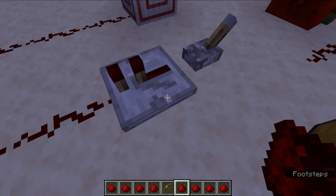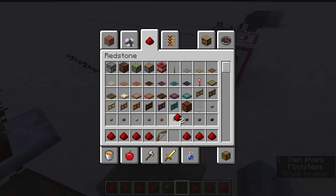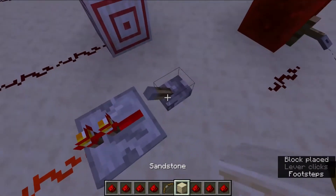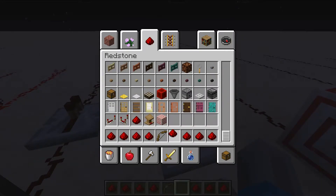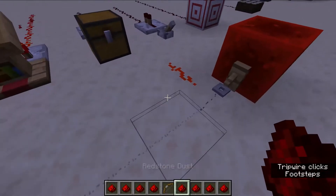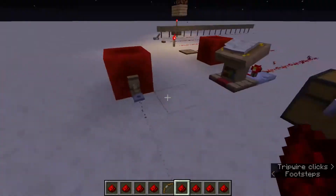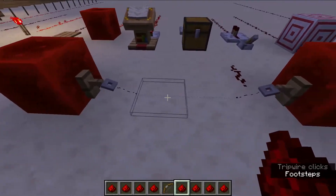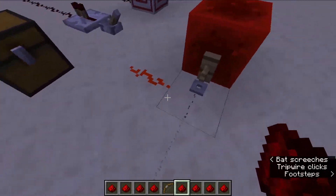The repeater can also carry Redstone current through. Tripwires can also work — so if you put two tripwire hooks kind of parallel to each other and you put string in the middle, once anything steps on that string, Redstone activates.